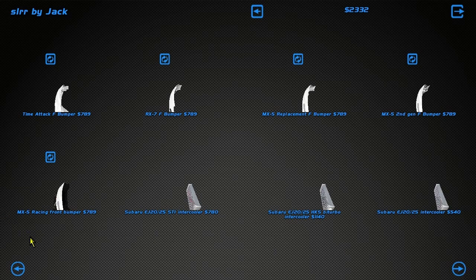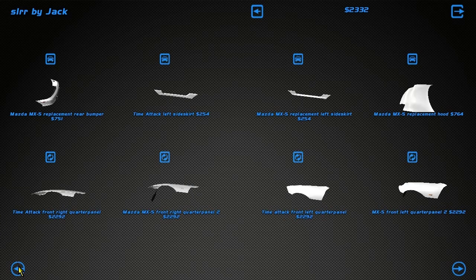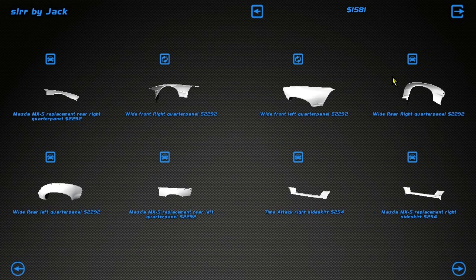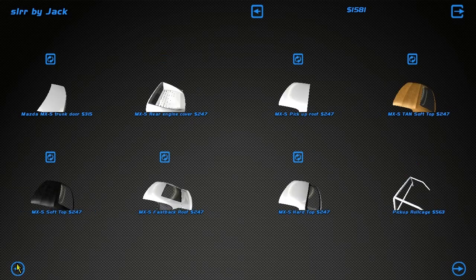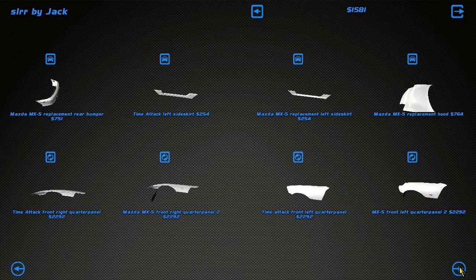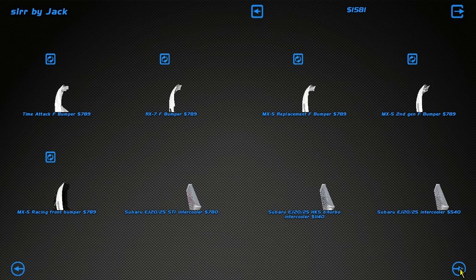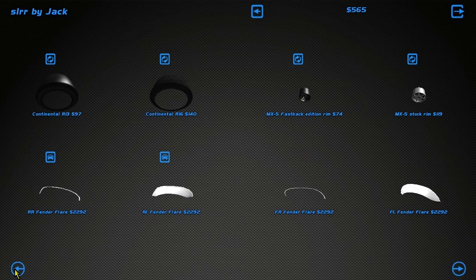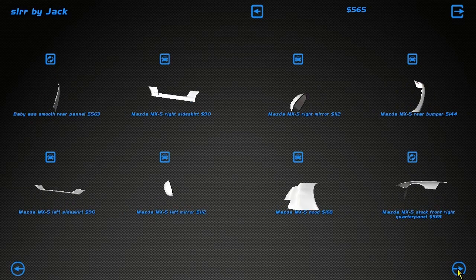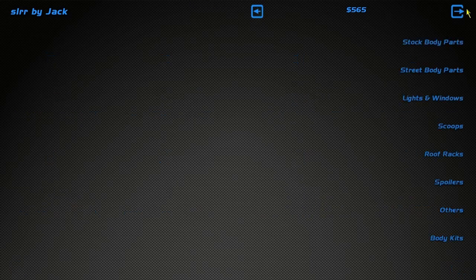We've got a bumper on it but we need a rear bumper. A replacement bumper at $700 — why not, let's buy one. Let's see the other bumpers. Are there any other bumpers or is it just one bumper for the back? That's a bit cringe. Okay, time attack — let's buy side skirts so I can get this car looking fresh.